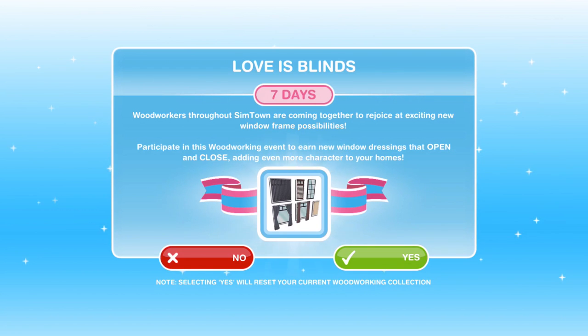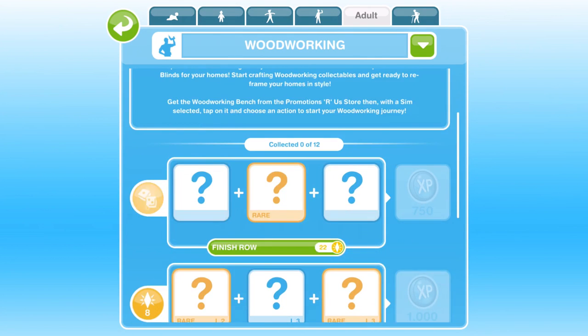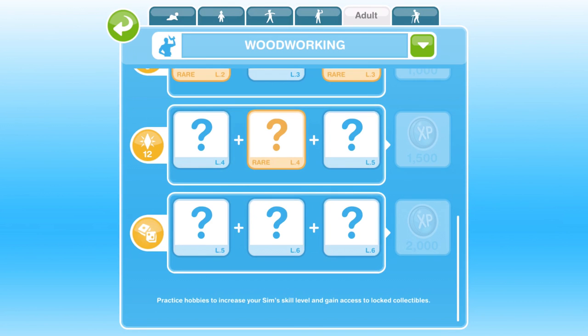When you get this pop-up, obviously you need to go ahead and click yes — well, that's if you want to take part in this event. If you don't, click no, but I don't know why you would do that. Click yes and it will reset your woodworking hobby. This is your woodworking hobby grid. On the grid it is all white. If you haven't got a sim up to level 6, you will not have all of these question marks white behind — they will be kind of greyed out.